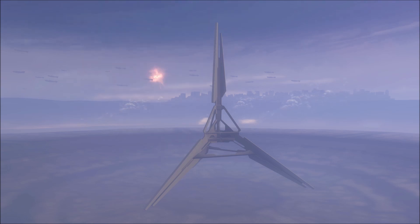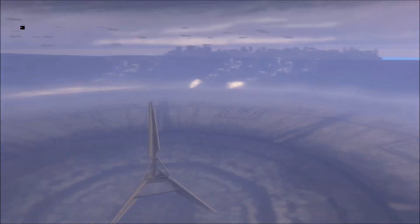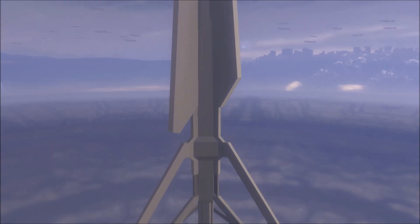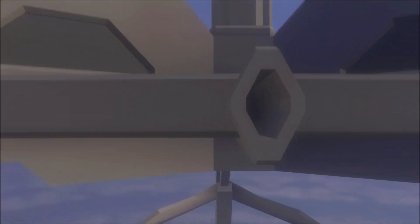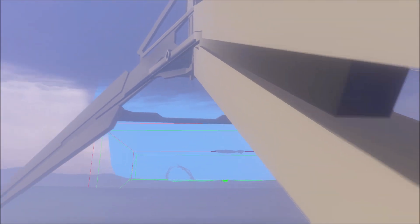Obviously with the blue filter on the main menu it's hard to see the detail, so let's turn off the filter and switch to full color. In the full color version we can see the details much more clearly, and here you can see that this Forerunner ship is actually untextured. It most likely is the same model used in the campaign, just without textures.